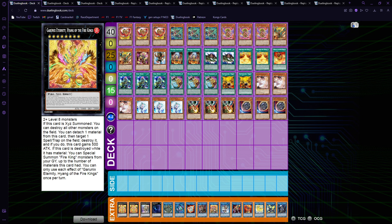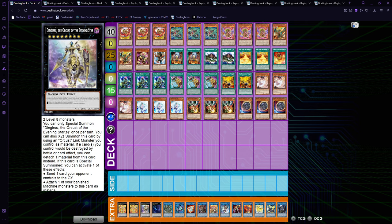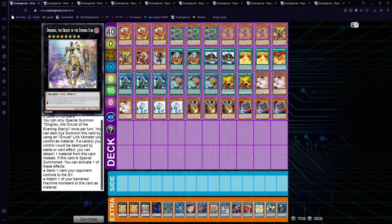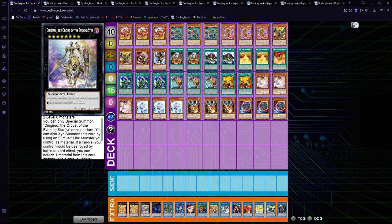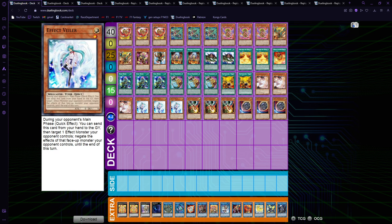Going into the extra deck, we play two Garunix Eternity — the second one does come up, you can also play a third one especially in this more mid-range version since you have a lot of extra deck space. Then Dingy is really cheap and can help you OTK by removing really strong monsters — it non-target sends a card, so it can play around hard-to-manage boss monsters, and it also gives destruction protection. Then I decided to play one Abyss Dweller because graveyard effects are going to be everywhere this format, and you can easily make it with Arvata plus Rank four.